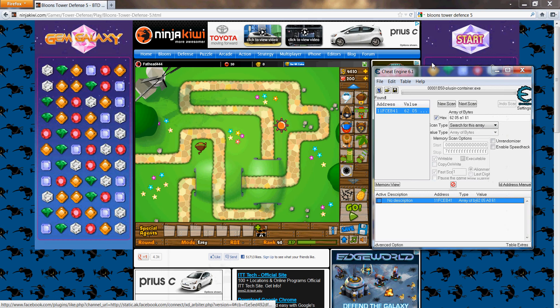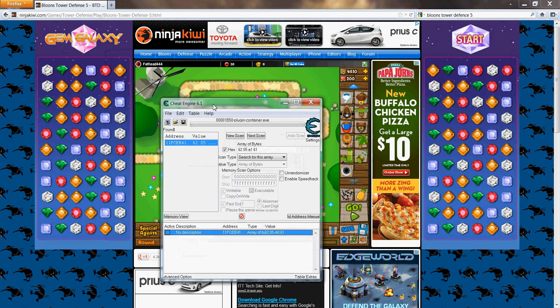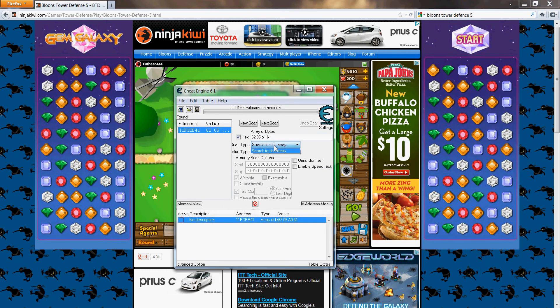To do this, you use Cheat Engine 6.1. It's really easy. Switch the value type to 'Array of Bytes' and type in: 62 05 A1 61, then hit 'First Scan' — this is a new scan. You have to be at the menu for it to work.